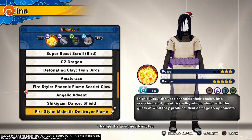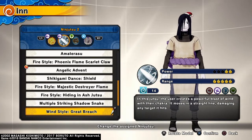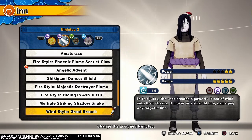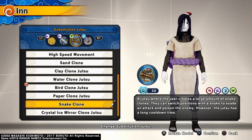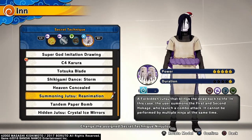For ninjutsu I'm using the Fire Style Majestic Destroyer Flame with a power of 3 out of 5, range of 5 out of 5, cooldown is 16 seconds. I'm using Wind Style Great Breach with a power of 2 out of 5 and range of 5 out of 5. I'm also using the Snake Clone Substitution Jutsu, which can attack and poison the enemy with a 30 second cooldown. The summoning jutsu is Reanimation, which has a 5 out of 5 in power and 1 out of 5 in duration - this jutsu misses a lot.